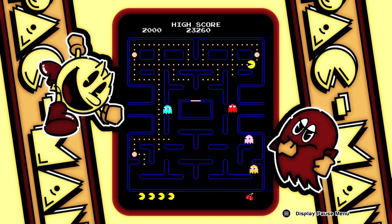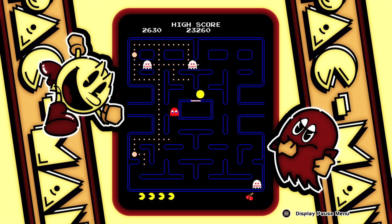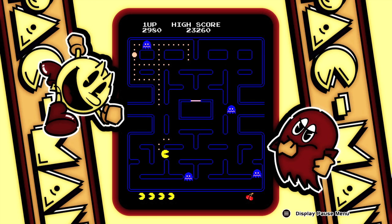Another note to keep in mind is the fruit will spawn whenever you eat a set amount of Pac-Dots, usually about a quarter to a half of the board. As soon as it appears, you want to go for it right away. The reason for that is there's a set amount of time that the fruit is available. There's gonna be two fruits per round, so you have two opportunities to get it in case you miss it the first time. My best advice is to get it out of the way as soon as possible and then turn your attention to clearing the board.